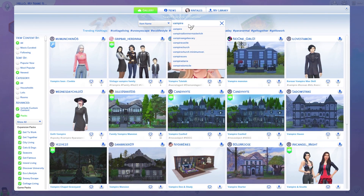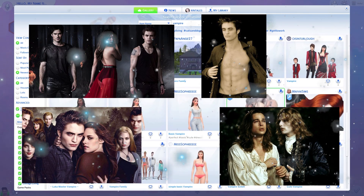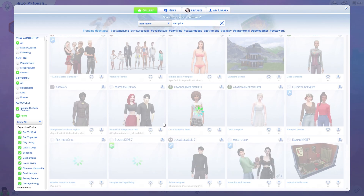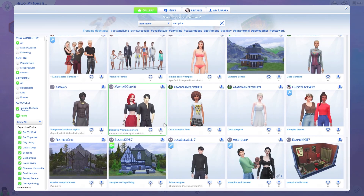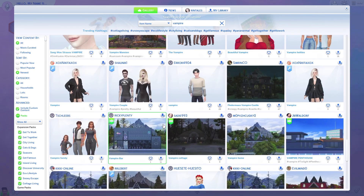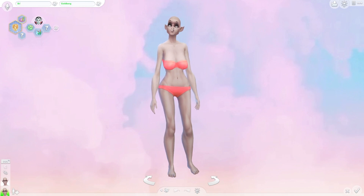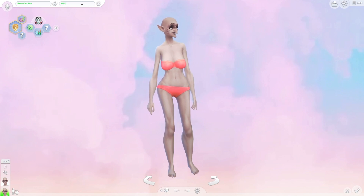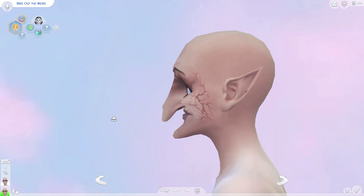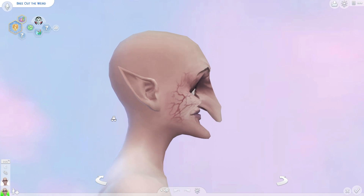Our options are limited when it comes to ugly vampires, honestly, because most people just make really hot looking vampires. Like, look at this — beautiful looking vampires when I just want a spooky looking one. I suppose I can also make my own, but where's the fun in that? So this one is 'Breed Out the Weird,' and this is what she looks like up close. This is going to be hard to fix, and I'm actually really excited because it's more of a challenge that way.